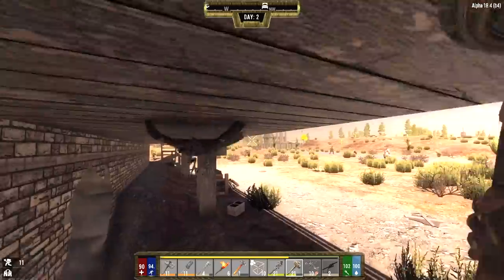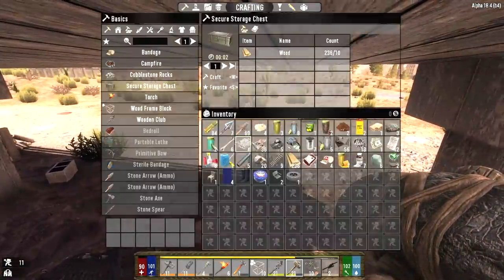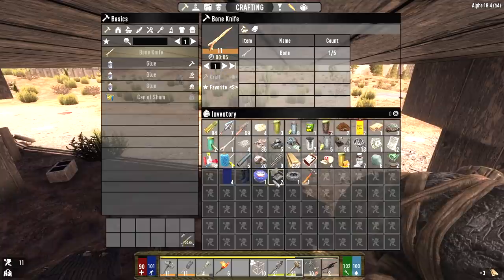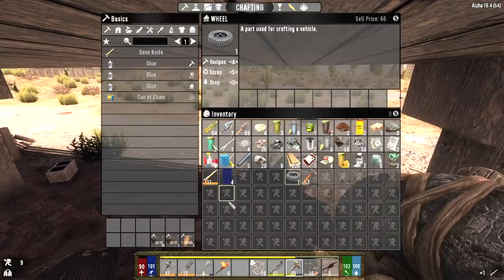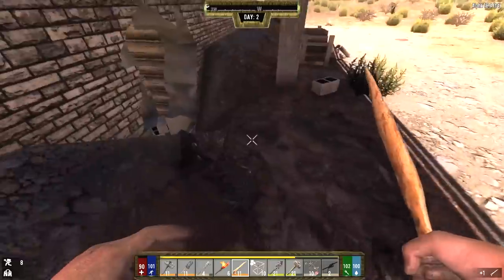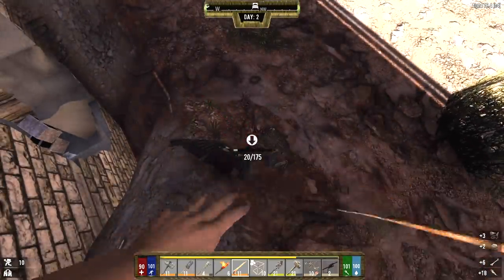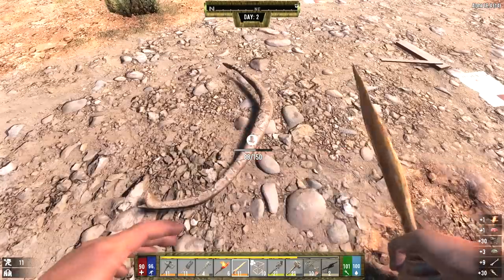I'm just trying to have fun, make it entertaining, live as long as I can, and make it exciting. I'm not trying to do everything perfect — I'm not perfect and I never will be. We got a wheel! I forgot you can get wheels from tires in this mod, which is great. I miss that from Alpha 16 — they removed it in Alpha 17 where you just get plastic parts from wheels now, which makes more sense but is also kind of lame.